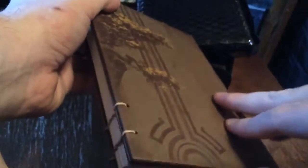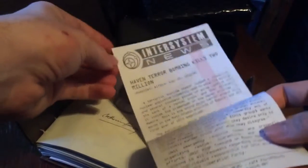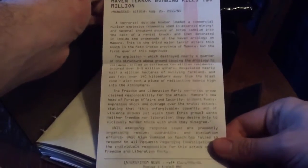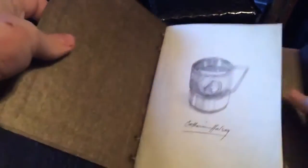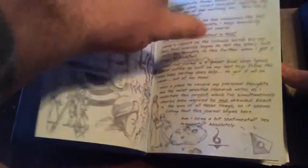I was showing this to my girlfriend about how I thought Halo Reach was the best Halo, and then I was going through this stuff and I was like, oh my god, there's so much in here — I really need to make a video. So that's what I did. There's 'Haven terror bombings, kills two million' — you guys can read that and pause it. It's like a little intersystem news filler for the game. This is an actual huge-size book with a bunch of lore — it's got to be all about the Spartan project.